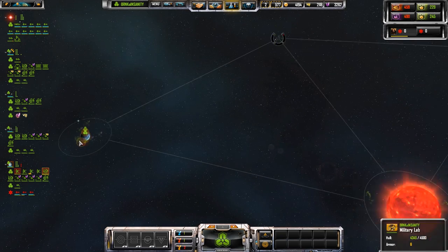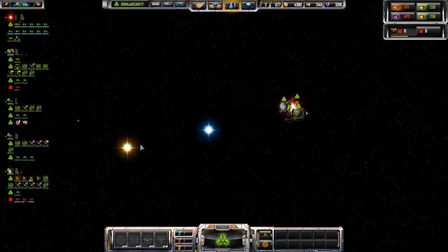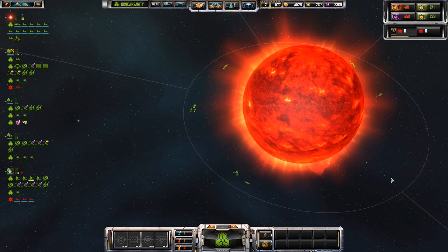Stop jumping! Alright — so that was a withdrawal. We've got three stars, and there is the second one over there. So we can assume they are on that side.